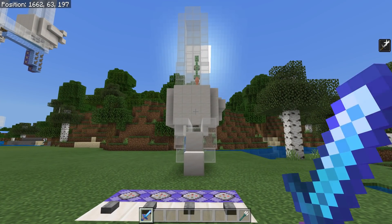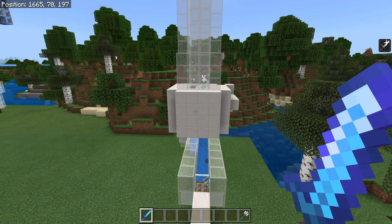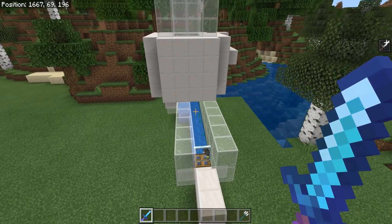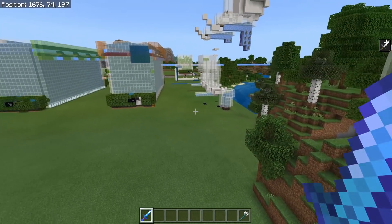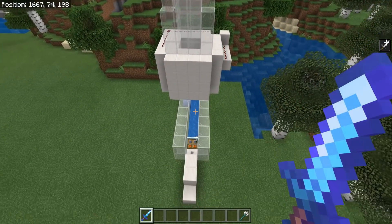You don't have to do anything at all besides actually build the thing and then turn it on. Again, it treats it as a player kill, so as you can see we're getting experience from all those mobs in there. We are also holding a looting sword as well, which means that every single mob that dies in any of the trident killers we have set up in the world is going to get the looting effect actually applied to them.